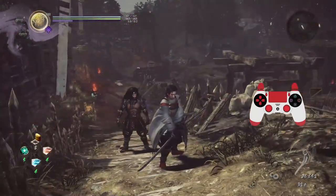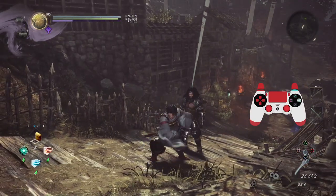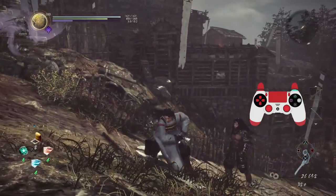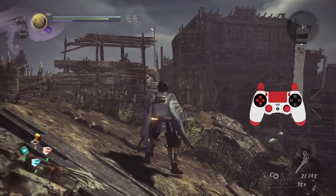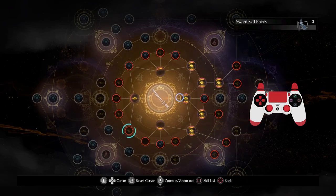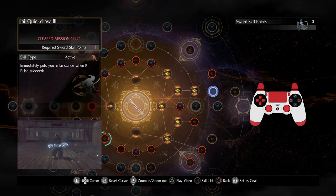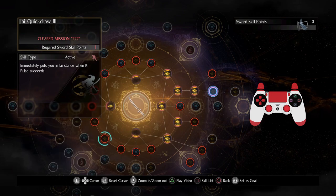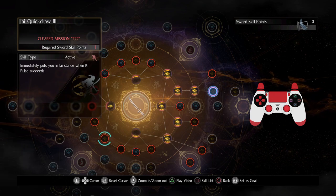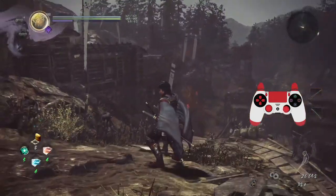You may know that it takes a while to sheathe your weapon, and then to do a quick draw — there's that whole awkward sheathing animation. Sword actually has an ability that immediately puts you in EI stance when key pulse succeeds, which is awesome, but not every weapon has this. So I'm going to teach you the sheath cancel, which is phenomenal.